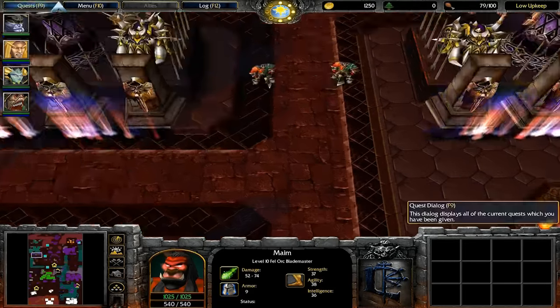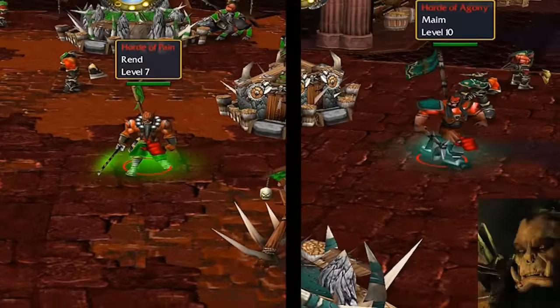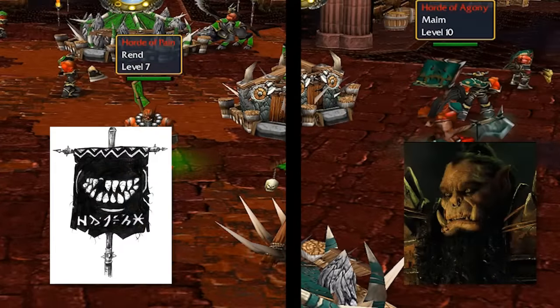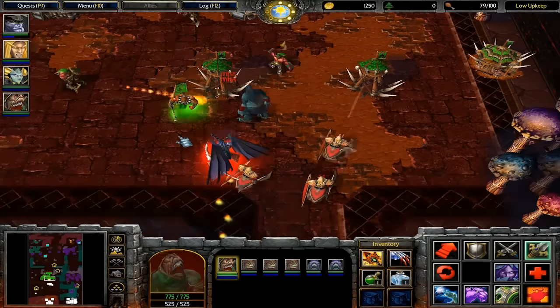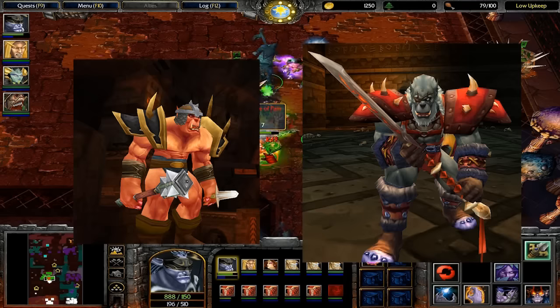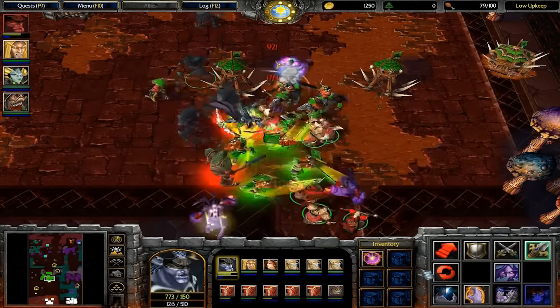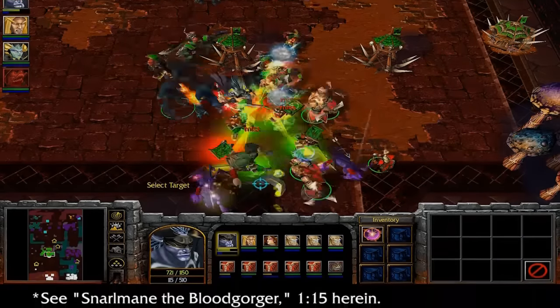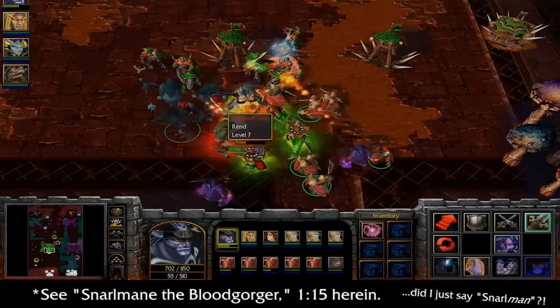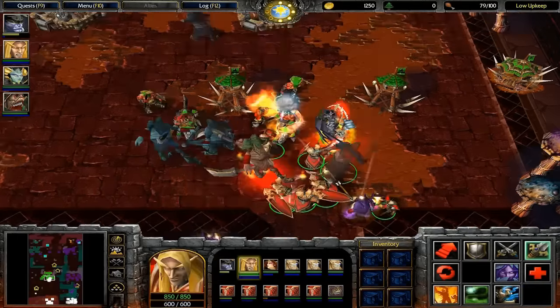Also, if you're a lore guru, you may notice that these two orc blademasters are Rend and Maim, the sons of Blackhand and the chieftains of the Blacktooth Grin Clan in Warcraft 2. If you know what happens in World of Warcraft in terms of these brothers, you'll note that there's no way they could be here in Outland, and of course they don't die at this point either. Either they're just fell orcs with amazingly coincidental names — see Snarlmane the Bloodgorger earlier — or, more likely, they were just one of Blizzard's more blatant retcons in World of Warcraft.